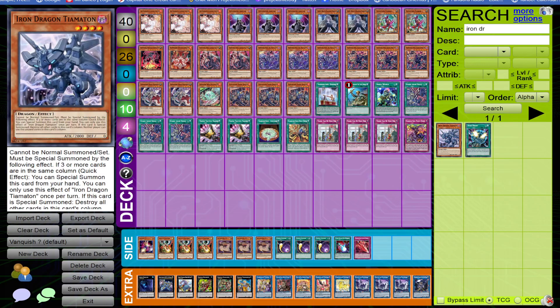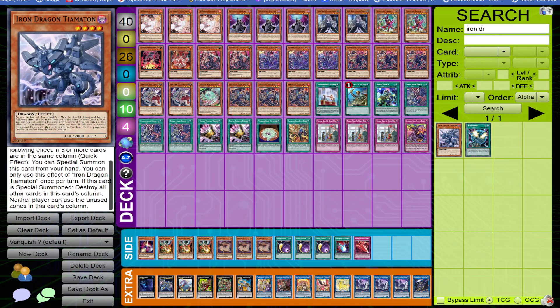This card could be a blowout against a couple of matchups. Take note that the column lock also involves the Extra Monster Zone. So if you're playing against a link-centric strategy like Mathmech or Dragon Link, you can easily summon this card and lock your opponent out from extending or making their more optimal plays.